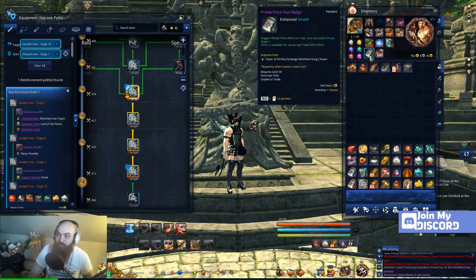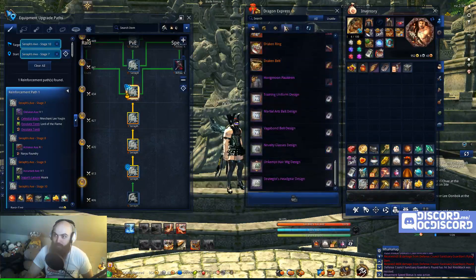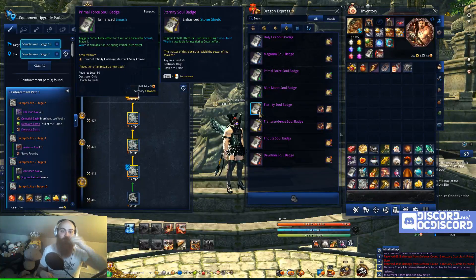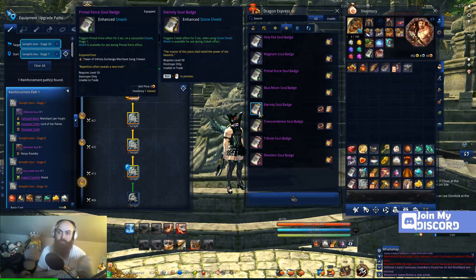I do not have the soul badge or mystic badge that I want right now. I'm going for the Eternity soul badge, which triggers cobalt effect for three seconds while using stone shield. Wrath is available for use during cobalt effect. I was told this is not when you put down the shield — you're actually able to use the shield if you need it. Once you break the shield, that's when wrath is going to be available.